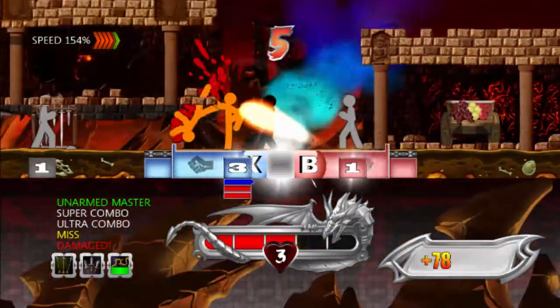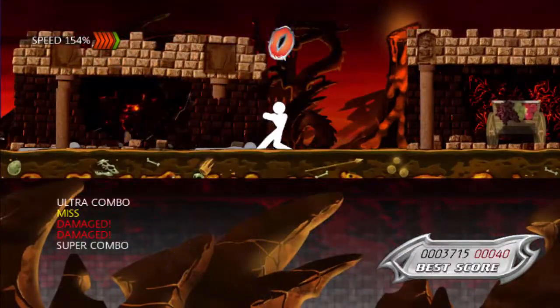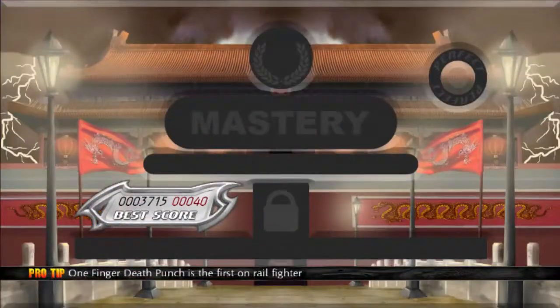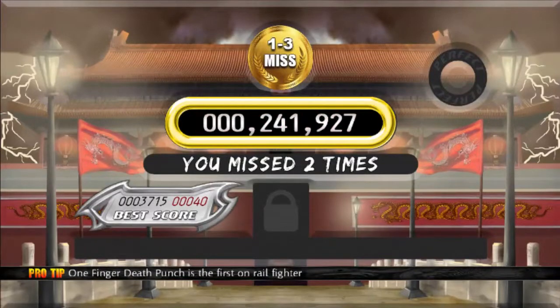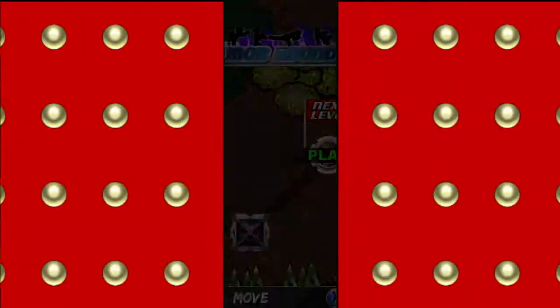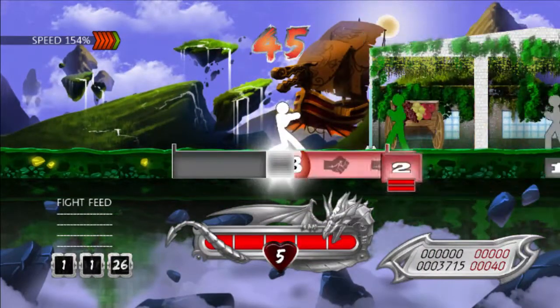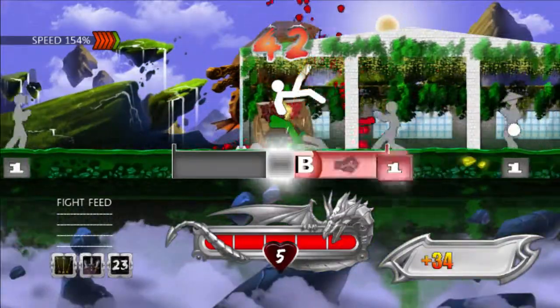The orange guys - I try to hit them the first time, they dodge, and then I have to hit them twice on the other side. There are so many different kinds of enemies in this game. Like, remember all these enemies? Greens I hit twice.